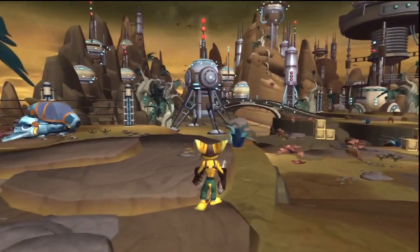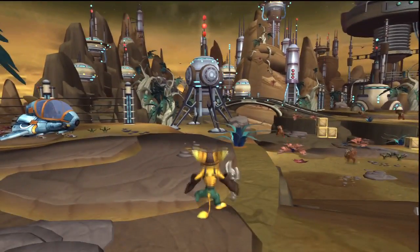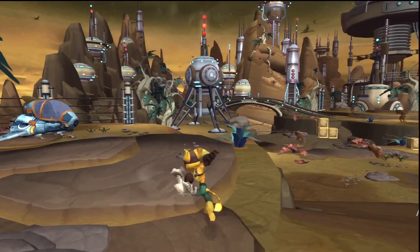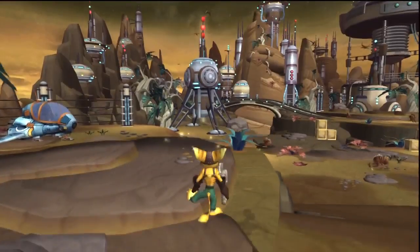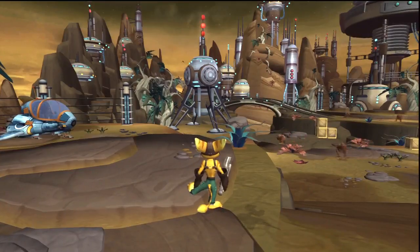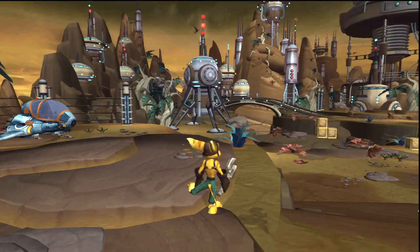If you press L1, you go into look mode — same with L2. R2 and R1 will crouch; if you press Square for your wrench, it throws. Otherwise, Square just swings. X is jump. X and Square is a jump attack. Circle is your auxiliary weapon, which in this case is a bomb glove. Triangle is your quick-select screen to choose different weapons. Right now we only have the bomb glove.